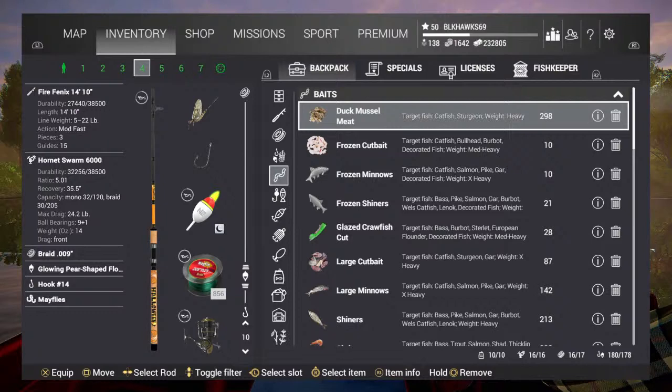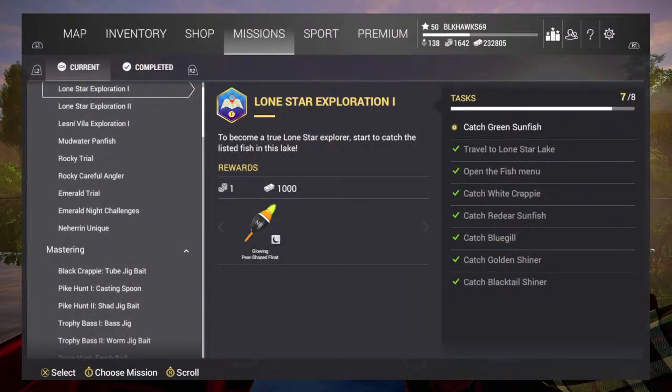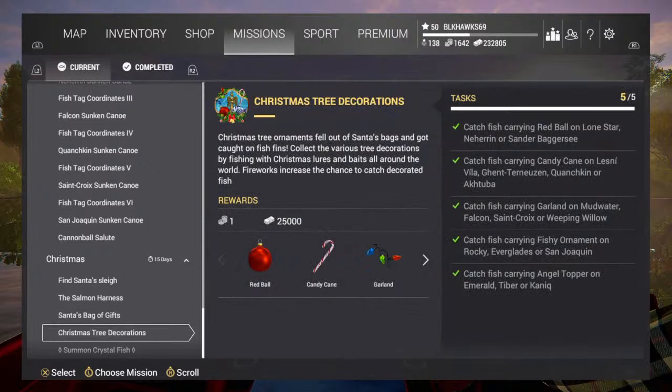Depending on your level, you'll probably have to do White Moose Lake. For green boxes you can do Emerald Lake instead of Sandy Badger - you can repeat Emerald Lake multiple times to collect all your presents. Some of the easier ones are the long rivers - Ekatuba is a long river, Tiber River is easier than St. Croix. St. Croix is wide open; Tiber River you just run up and down - it's a very easy challenge.